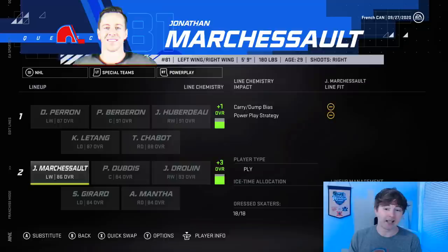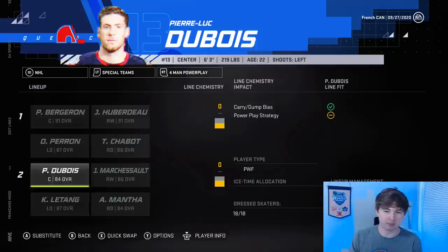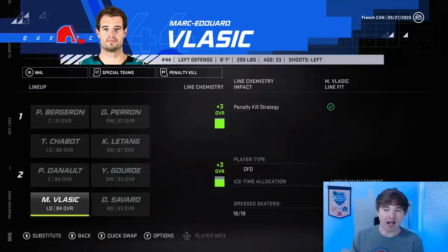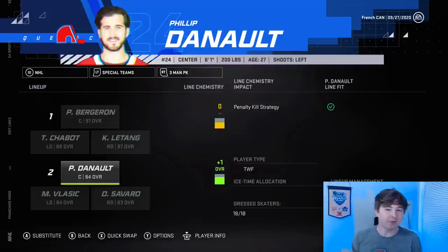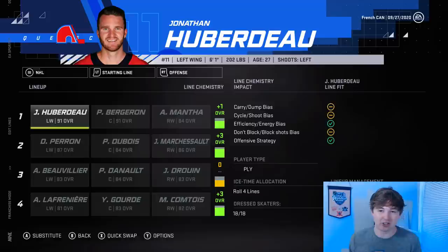In terms of special teams, the chemistry worked out really well. The first power unit only gets a plus-one but it's literally the three best forwards and two best defensemen. The second unit gets a plus-three, so that's really going to help them. The four-man power play has no boost for either, but it looks good. The penalty kill gets a plus-three on both units. I could make one change — Chabot for Vlasic — and get a plus-five on the first unit, but I feel like the PKs get used the same amount. The three-man here is a zero and a plus-one. We have both Deneau and Bergeron, two of the best two-way centers in the game.